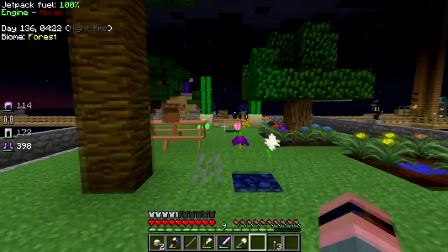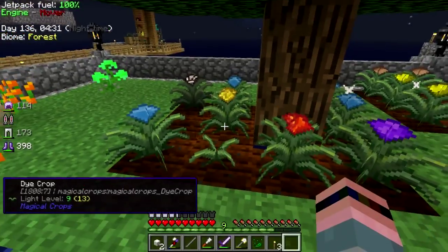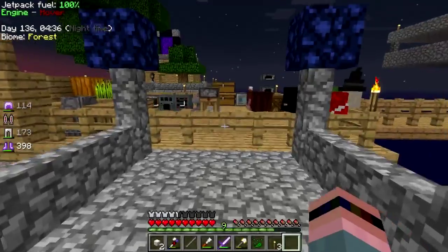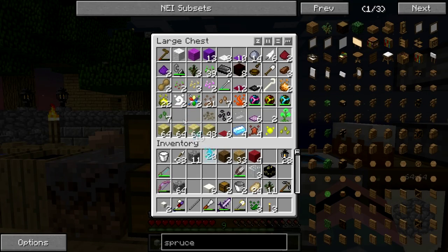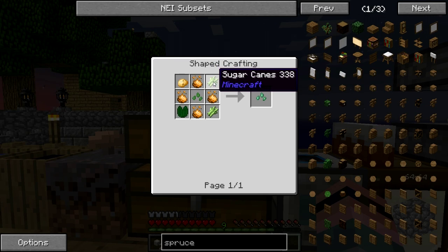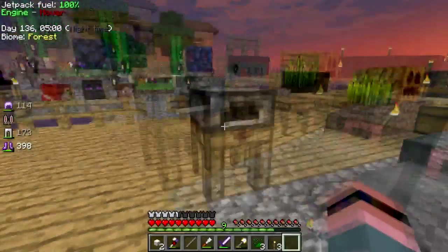Nature essence — I do have a nature crop. I need more nature crops. I need one water. How do you make nature essence? Nature seeds, axio vines, pumpkins, sugar canes — okay, any of that kind of thing works.